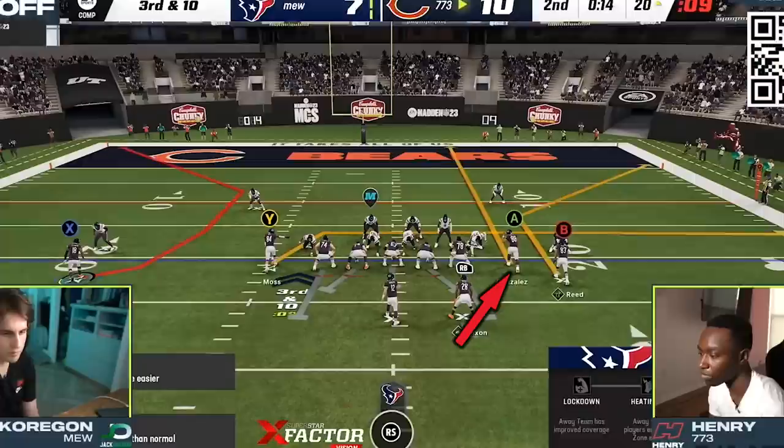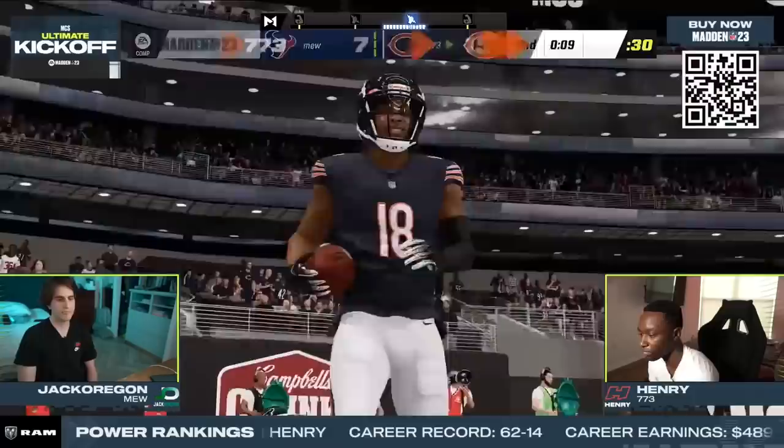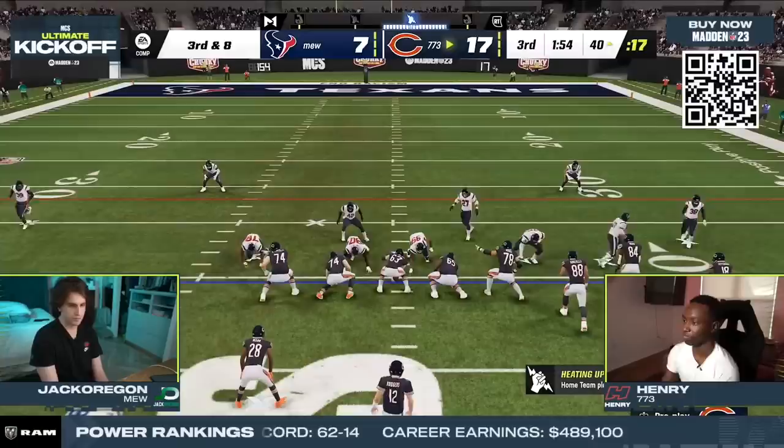The streak on this play is just a clear-out route, but the drag, the corner route, and the C route all have the potential to beat their man coverage. After he snapped the ball, the C route got over the top of the cornerback once again, and this time Henry was able to hit him for the huge touchdown to end the half.